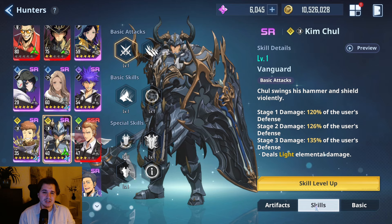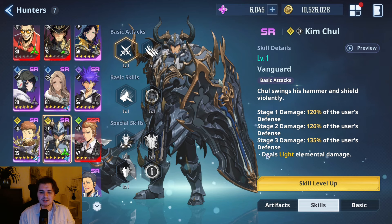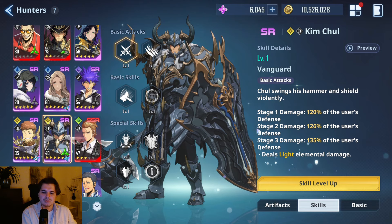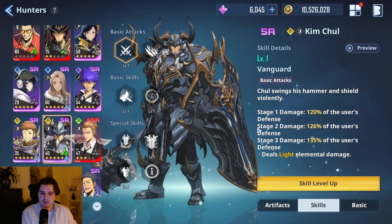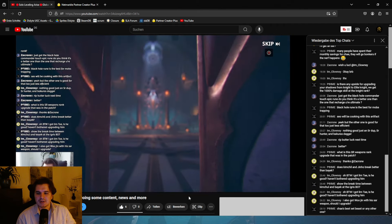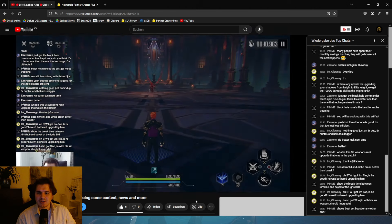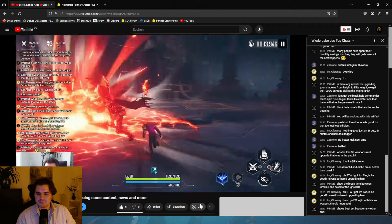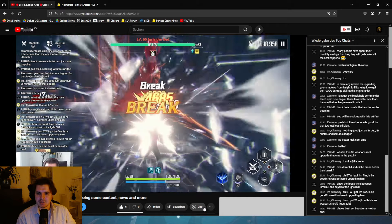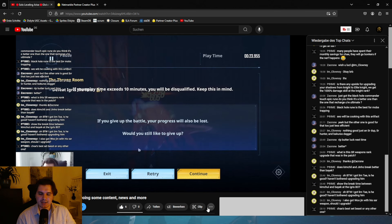Kim Chul provides so much utility and crazy break effects. Before we go into his kit, I want to show you something from when I was streaming on YouTube doing Battlefield of Time. Here you can see I was doing Battlefield of Time and using Bike against Igris — this was the Tier 5 stage. If we look at the time, how long does it take to break Igris with Bike? It took about 18 to 19 seconds.